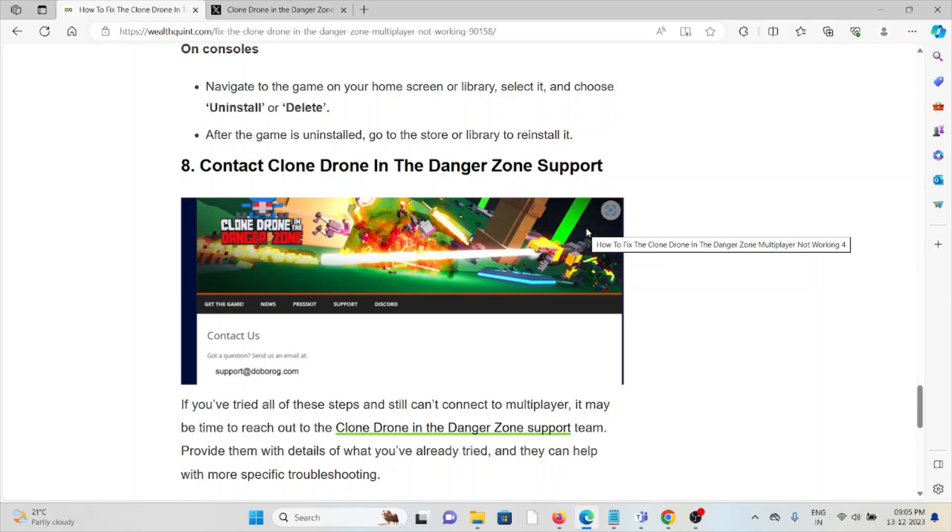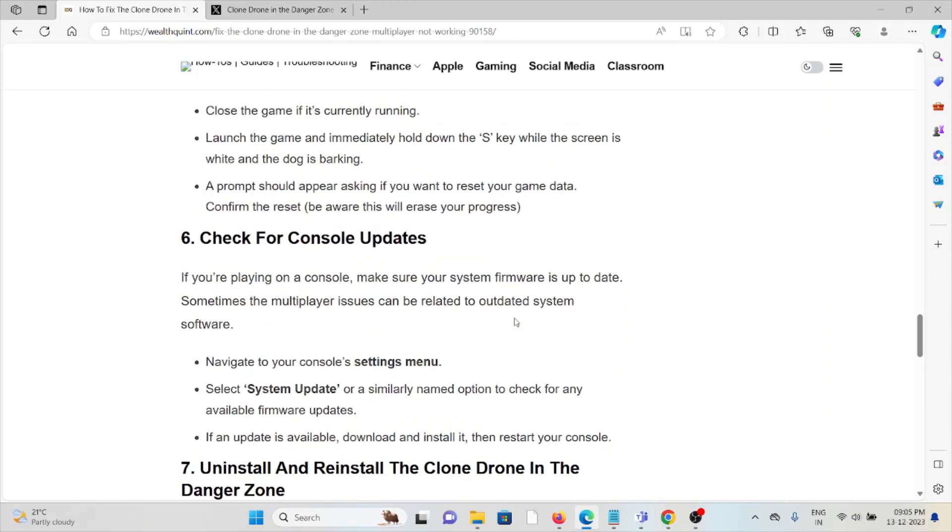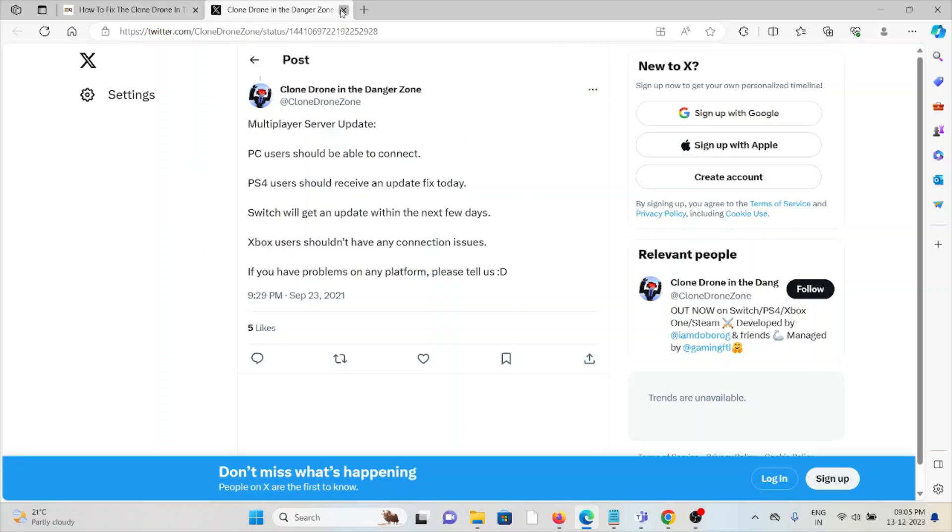The eighth method is to contact Clone Drone in the Danger Zone support. If you have tried all the troubleshooting methods and are still facing the problem, you can contact the Clone Drone in the Danger Zone support team for further assistance. They are the experts and will help you fix the problem and give you a better solution. That's all about this — thank you.